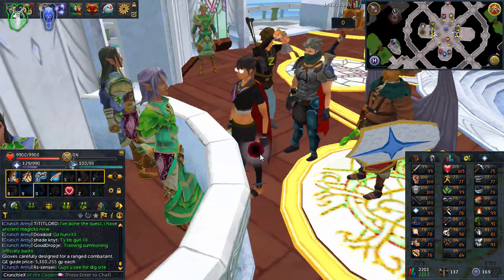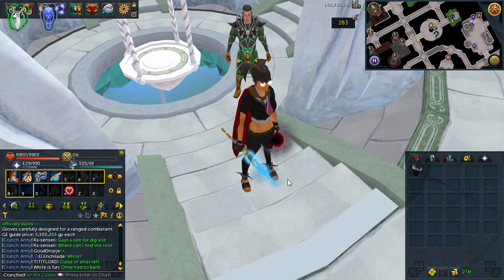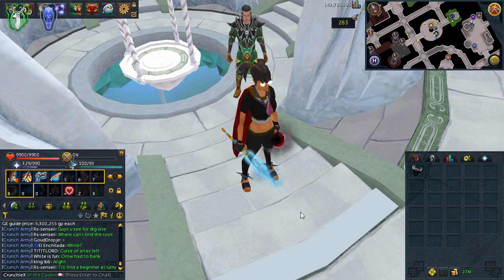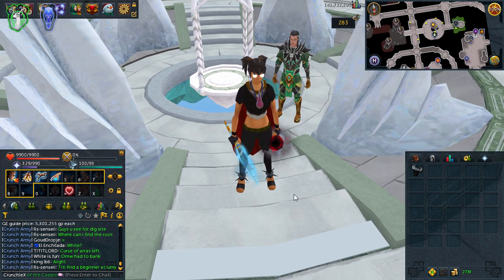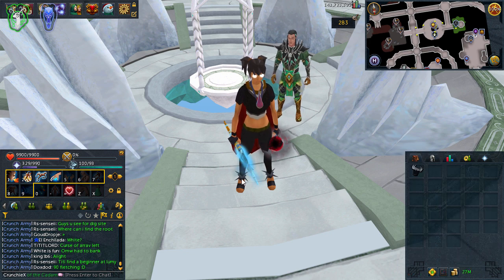The next task is 280 abyssal demons. I'm going to have a quick look and see what the drop rate is for charms on those, because if it isn't great I'll just camp some water fiends for a bit — literally just to get myself enough for that one level, because it really isn't that far to go. It'll be awesome just to end off the video on that note.